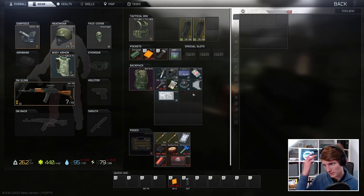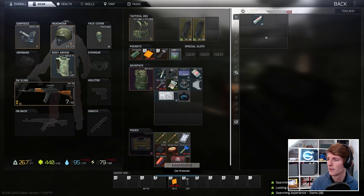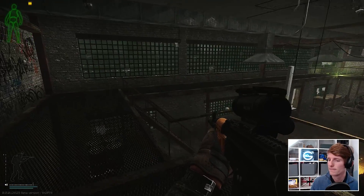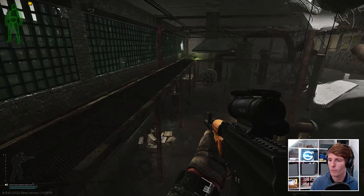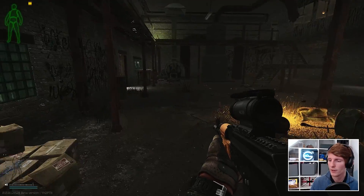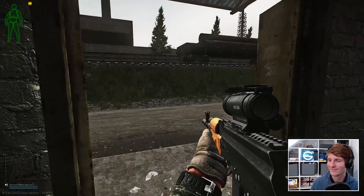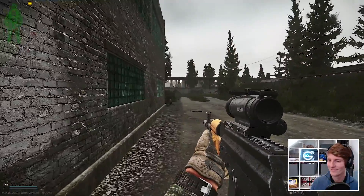I still think that the best way to use 545 weapons in patch 0.13 is to go and find PP, BP, or BT rounds in raid, stacking them with 15 T or PS rounds underneath depending on what you have, and 15 of your better rounds on top. This is what I have been doing, so to finish off, here's a particularly crazy fight using exactly that, with basically an unmodded AK-74 with a Holosun optic on a Bastion rail.